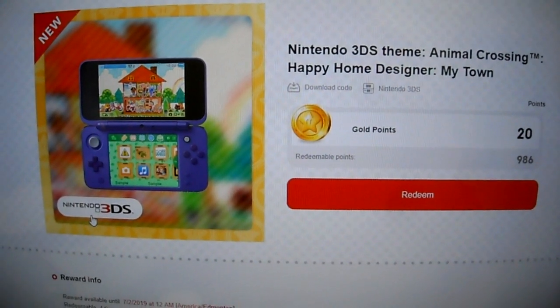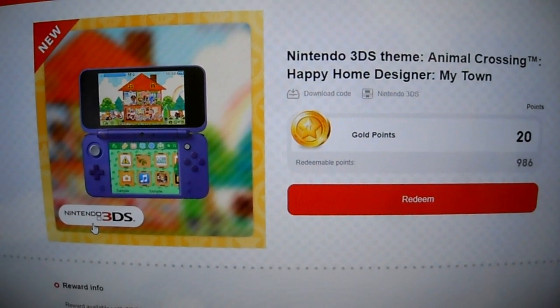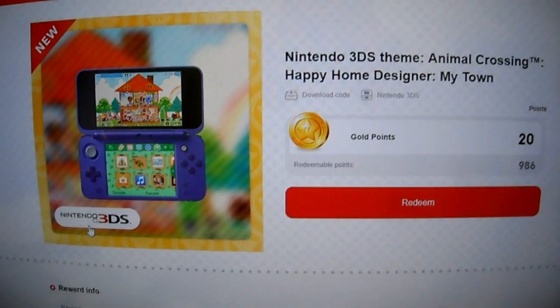Alright guys, it's your buddy Kintips here. Today we are doing a Nintendo 3DS themed giveaway. This is Animal Crossing's Happy Home Designer, My Town.